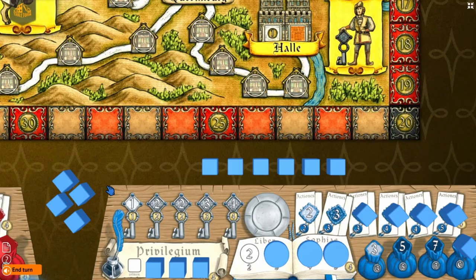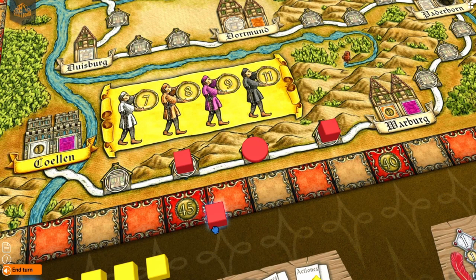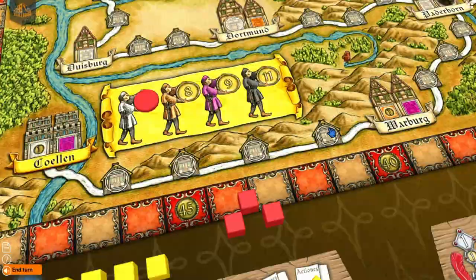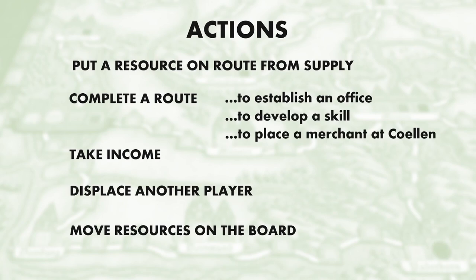There's one more yellow banner city: Coelen. There's no skill associated with this one. When you complete the route adjacent to Coelen, instead of establishing an office you can put a merchant — one that you used to complete the route — into the yellow banner by Coelen for end game points. So there are actually three things that can happen after you complete a route: you can establish an office, develop a skill, or put a merchant into Coelen.